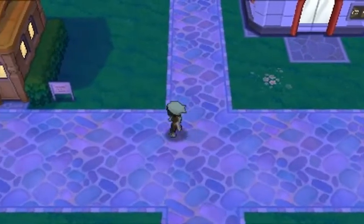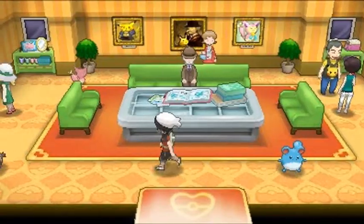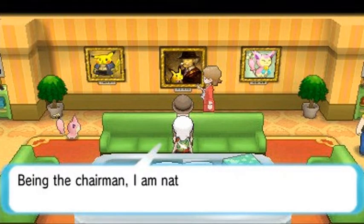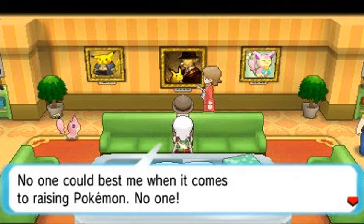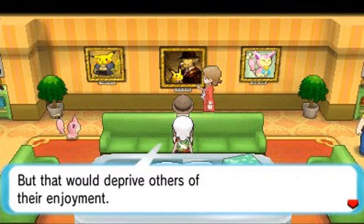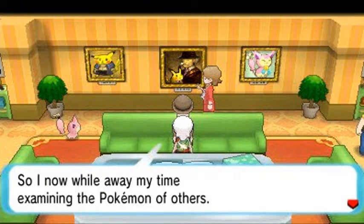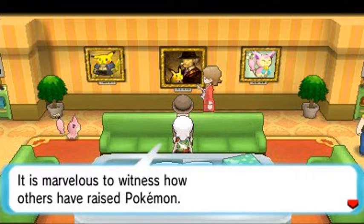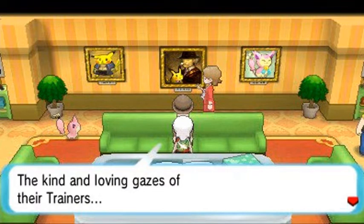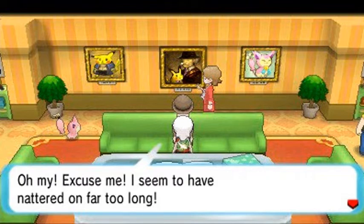That's one of many Mega Stones you'll be able to find around here. Now over here is the Pokemon Fan Club. The chairman says he's the most important when it comes to raising Pokemon — no one can best him in any contest. But that would deprive others of their enjoyment, so he spends his time examining other trainers' Pokemon and watching their loving bond.